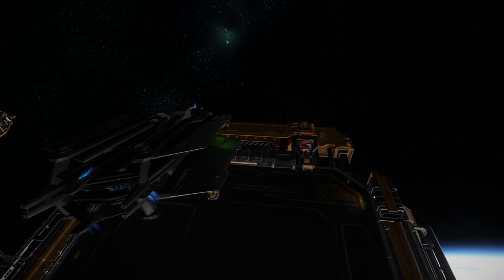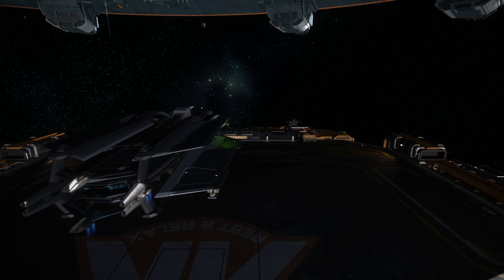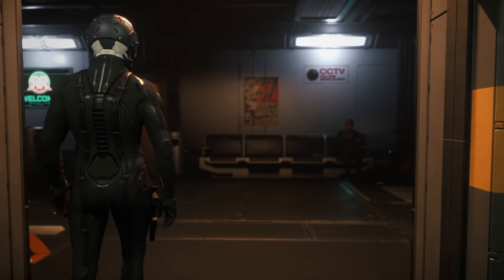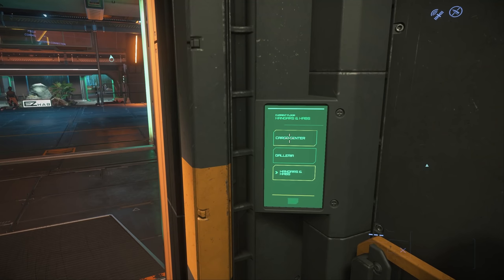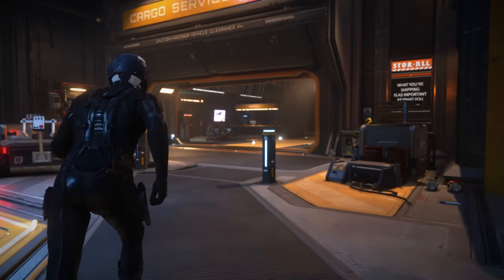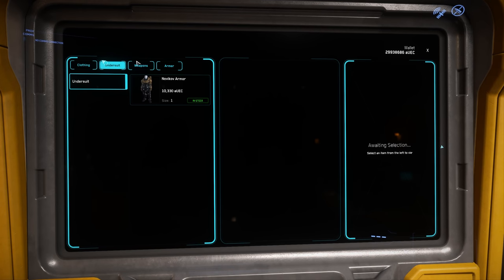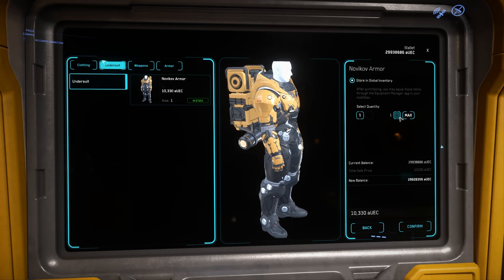If you're doing missions around Microtech like we'll be doing today, you might get a bit frosty. So first, we'll pick up a Novikov armor set. To do this, head to any space station with a cargo deck. If you're near Microtech, Port Tresler above New Babbage will be the best. After you leave the entrance elevators, look for the interstation transit elevators. Head inside and select cargo center. Once on the cargo deck, keep left until you get to cargo services. Look for these terminals. Here you can purchase a wide range of wares pertaining to trading or industrial professions. What we want to buy is the Novikov armor found in the undersuit tab, and don't forget the helmet under the armor tab.